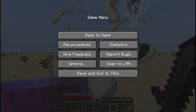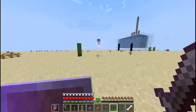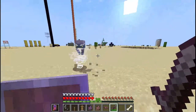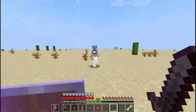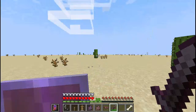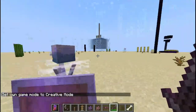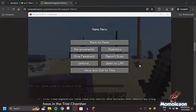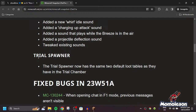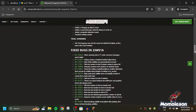That's weird — tweaked changes. It has much quicker sounds and changes the Breeze's own sound. The Breeze sounds are significantly better. That's a very significant change to the Breeze sound. Back to the changelog — we got another one: the Trial Spawner. The Trial Spawner now has the same two default loot tables as those found in the Trial Chamber. That last thing is pretty great.